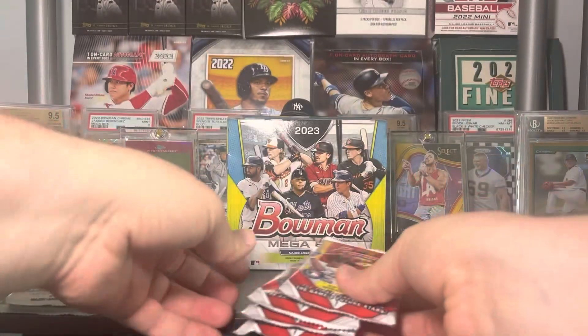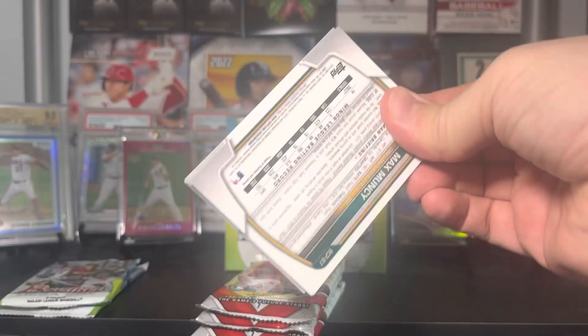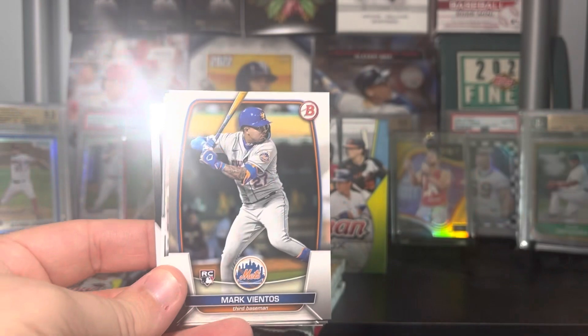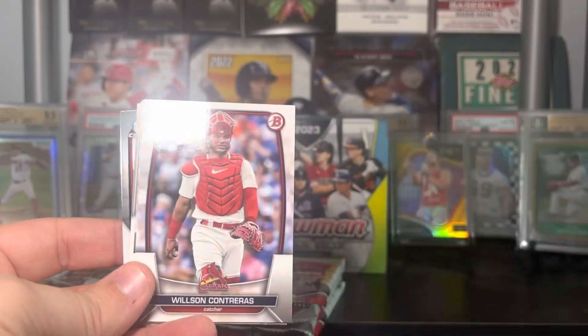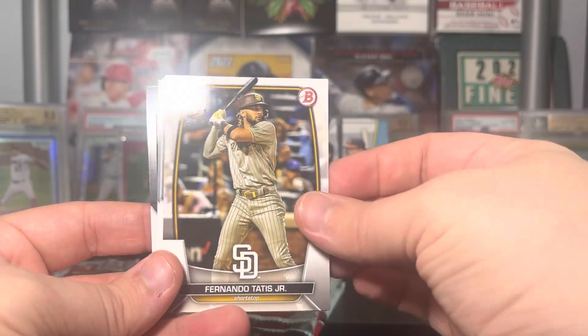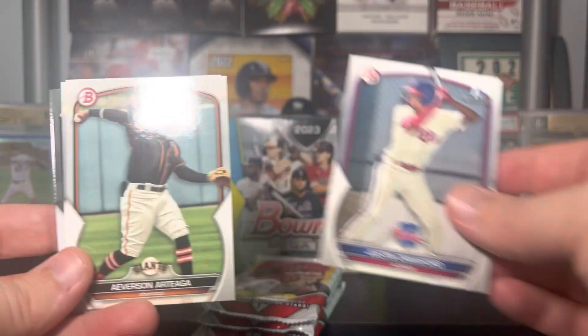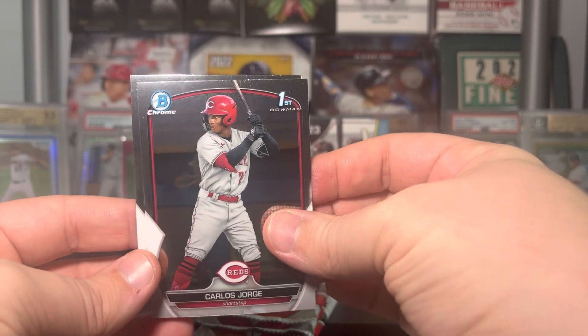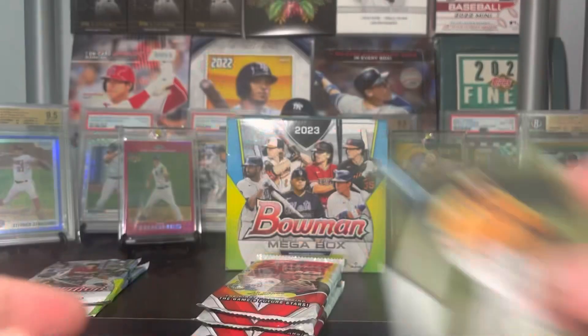Let's do our four base packs first — these are going to be just paper and chromes. We got Brian Bello, Mark Vientos, Trey Turner, Wilson Contreras, Tatis, a first of Justin Crawford, Averson Arteaga, Framey De Leon, Carlos Jorge on the chrome first, and Max Muncie.